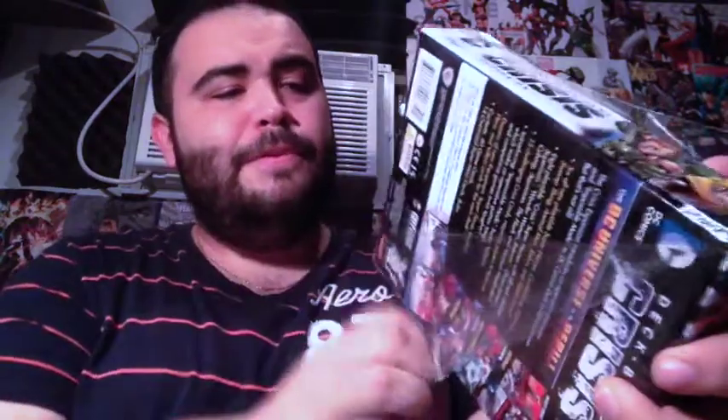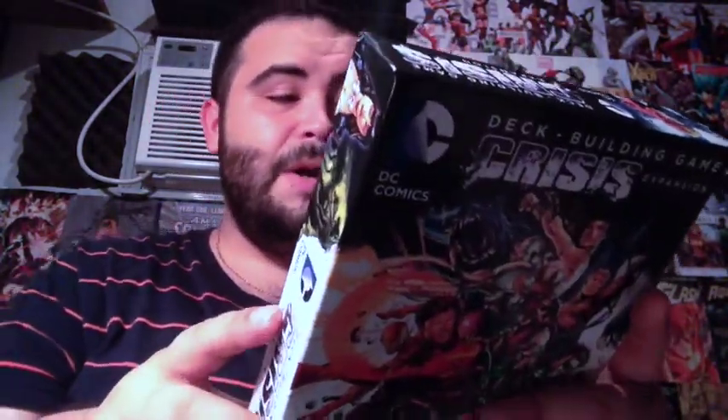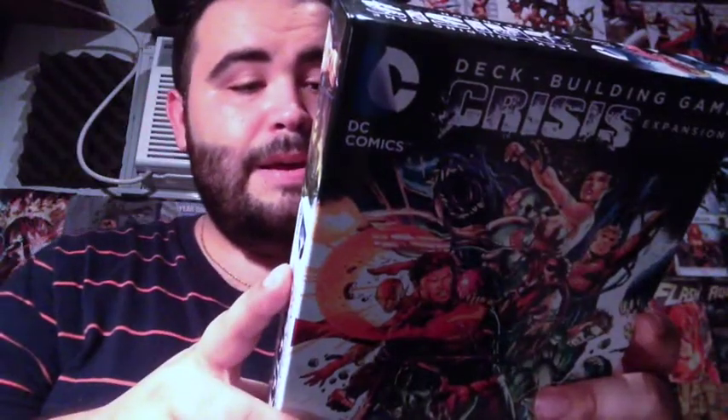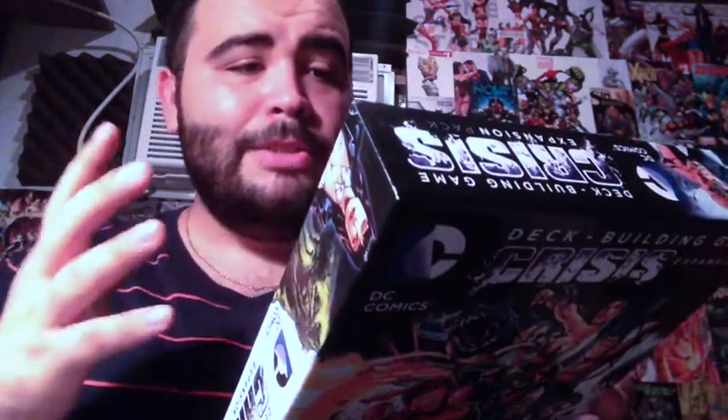I guess I am supposed to open this right in front of you guys. This is my first time. I finally unboxed something for you guys. This new one comes with six new heroes as well as the Justice League from the first set, plus Crisis cards, new equipment, superpowers, locations, hero villains — everything is in here. It contains 60 cards and 14 oversized superhero cards, including a rule book. You obviously need the previous installments to play this because this is the first true expansion. The Crisis expansion introduces cooperative gameplay and impossible mode to DC Comics deck building games.